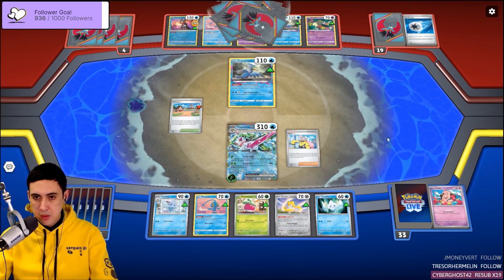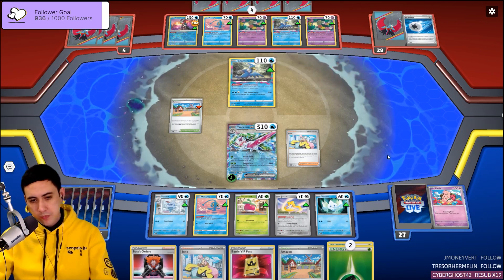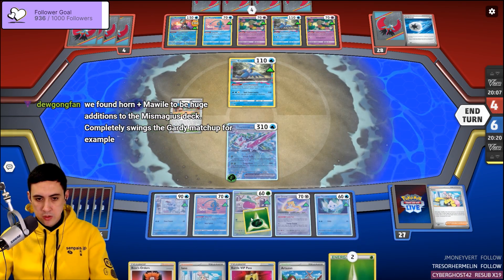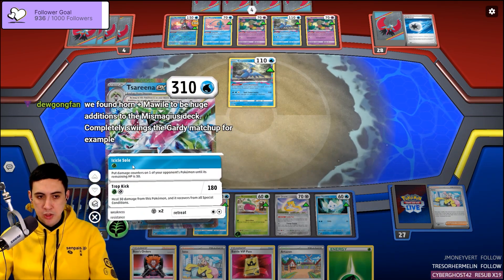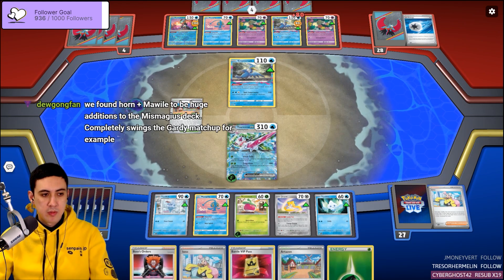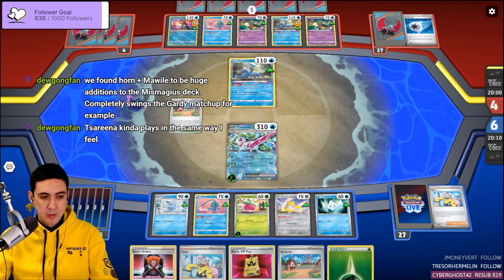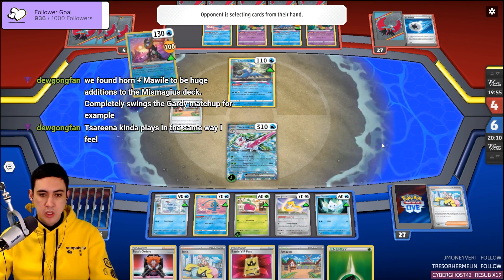Hit them with the Iono — set them back to four. Not too much to write home about in this hand, a little unfortunate. Just going to attach an energy to the Boon Suite and use Icicle Soul again — going to get the Cram on the bench again. Mawile could be a huge addition, completely swings the Gardevoir matchup.